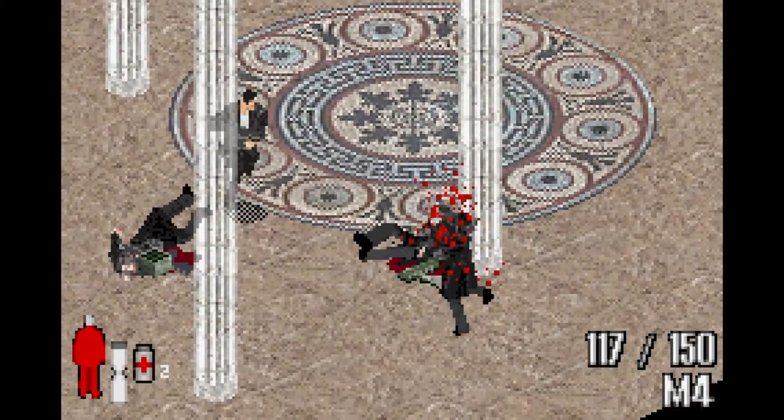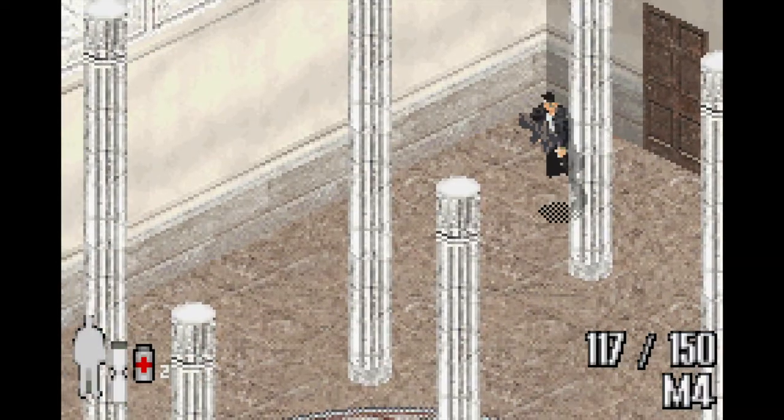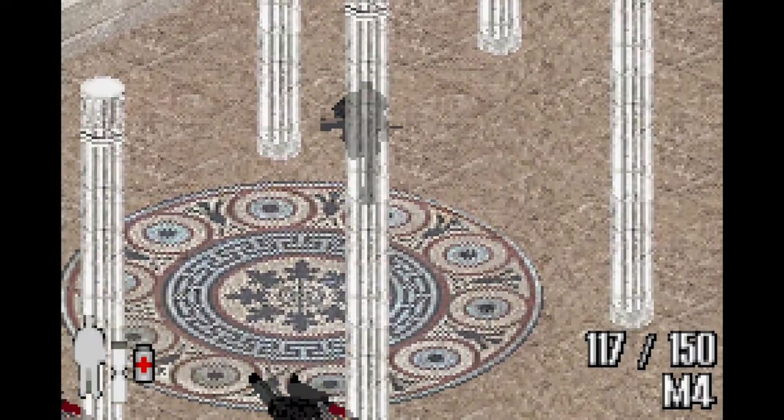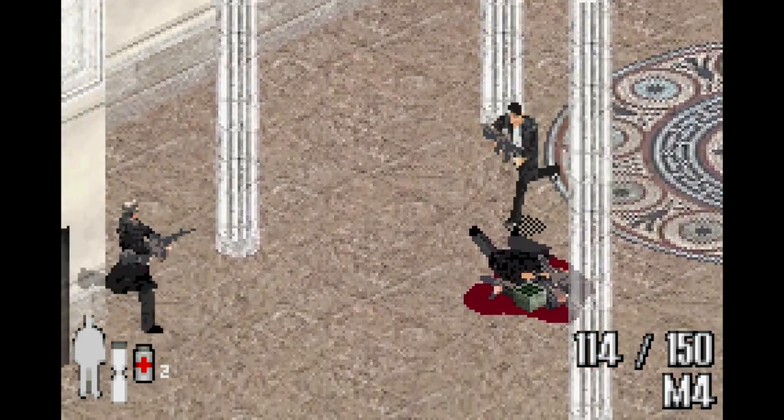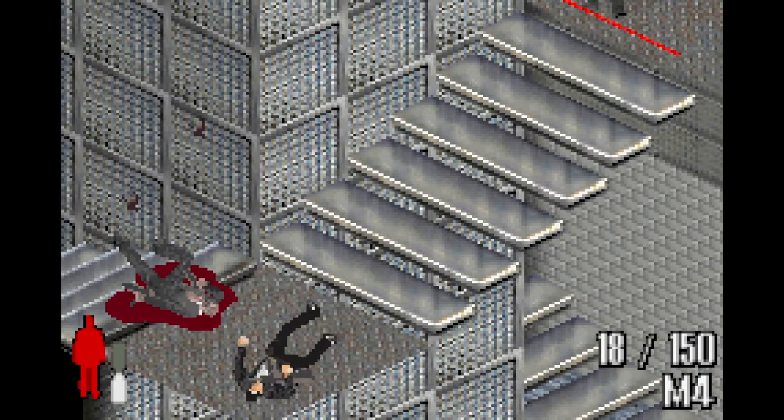This is the only Max Payne game that features a life system. At the start of each stage, you're given 4 lives, and if you die, you start at the entrance of the room you just died in, with every enemy kill still counted as dead. Once you run out of lives, you start the stage from the beginning.